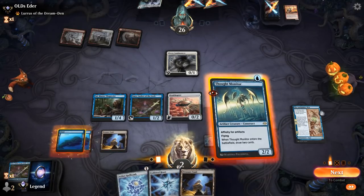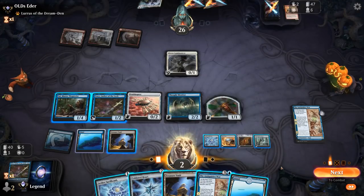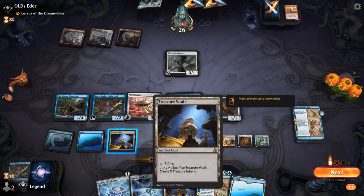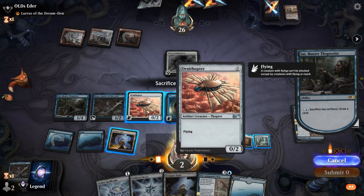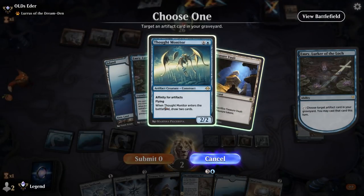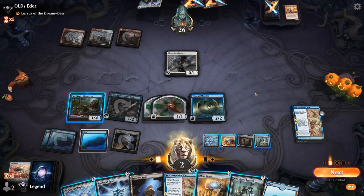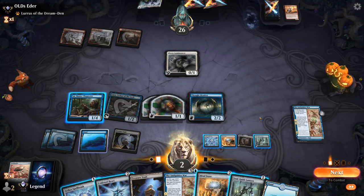Thought Monitor seems excellent. No Metallic Rebuke — so what's my best bet? I could sacrifice Thought Monitor just to replay it and keep digging. We'll sacrifice Thought Monitor and maybe Ornithopter, replay Thought Monitor and hope to draw Metallic Rebuke. No Rebuke. Last ditch effort — I could sacrifice Lantern and use Mind Stone to draw into Rebuke. That's my last chance of finding interaction. I can do that at instant speed so I don't have to do it now.